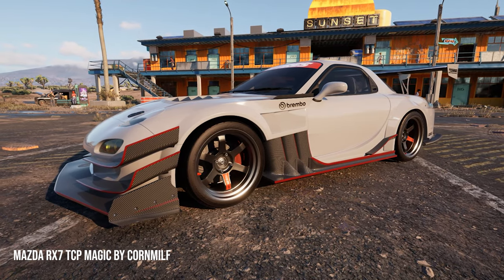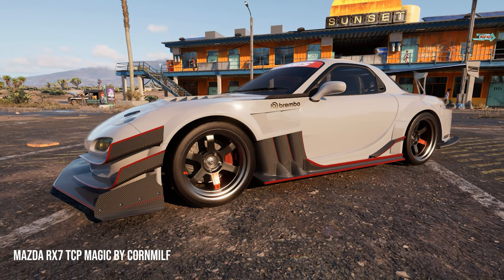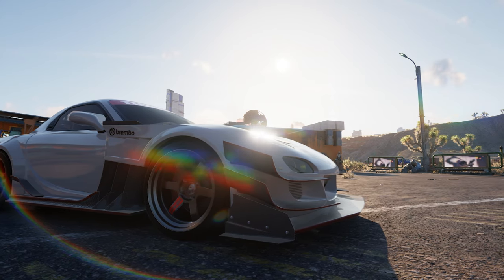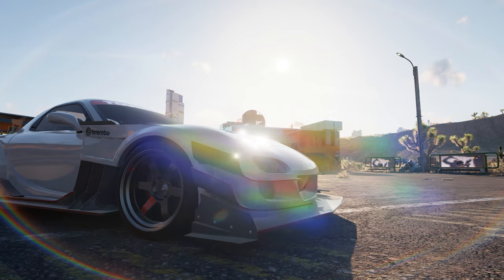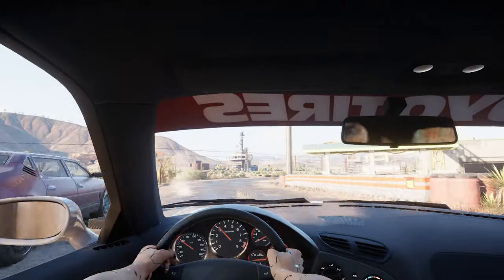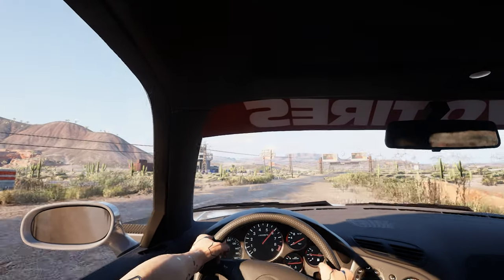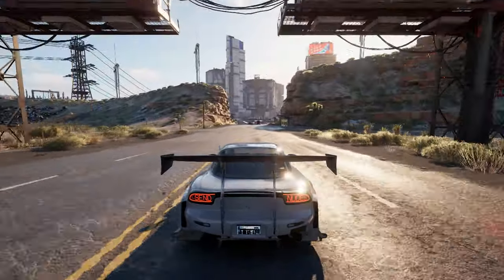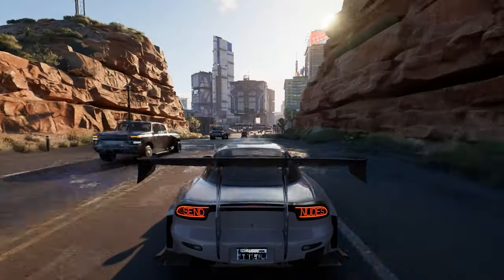Another vehicle I want to cover is the Mazda RX-7 Magic. One of the things which really impressed me are the sounds — it's top-notch. Acceleration and handling are good and you can use it for races as well. Maybe in some parts it can be a little too fast, but nothing you can't control once you get used to it, and it only gets better. Plus you have these wild taillights as a bonus.